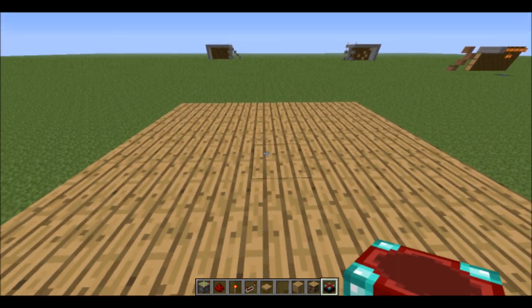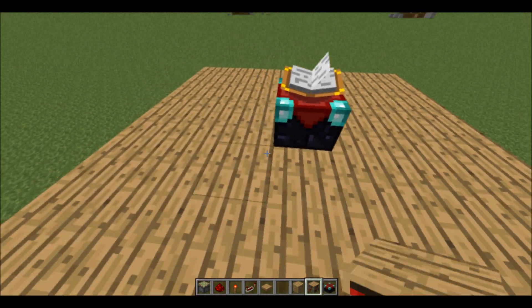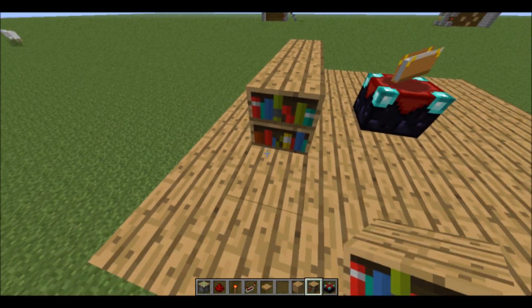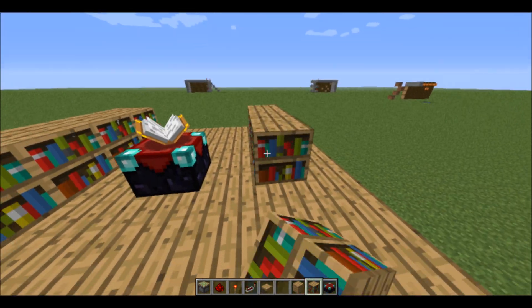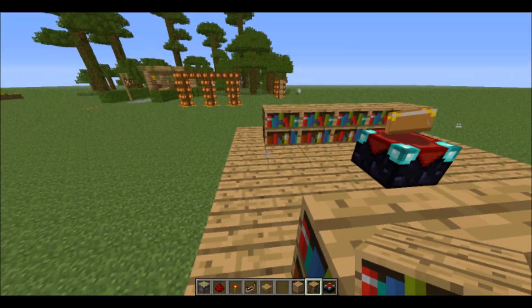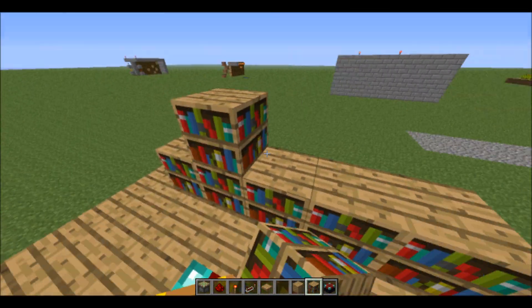I'm going to start by putting your enchanting table right in the middle, one block over, and place 5 bookshelves on the side of it. Then stacked on top is 3, like so.